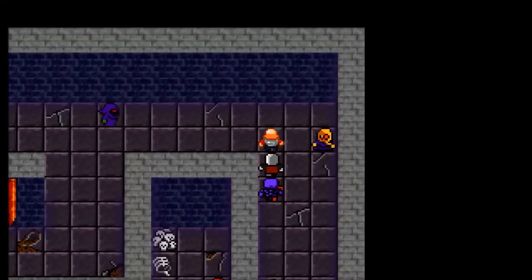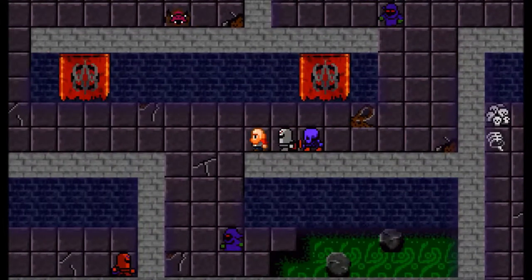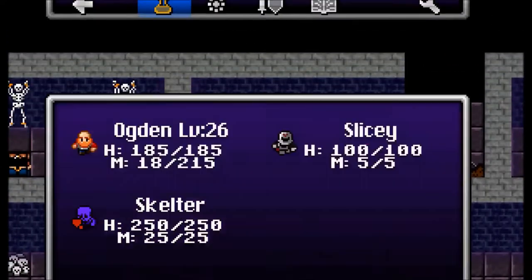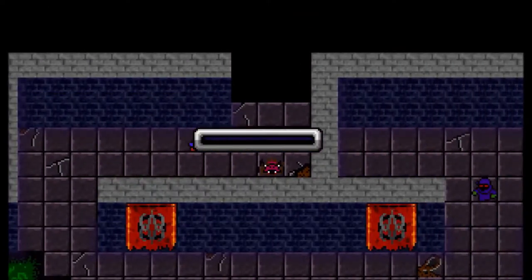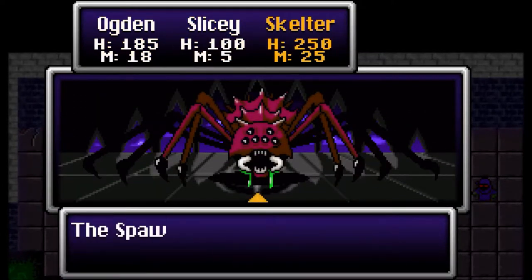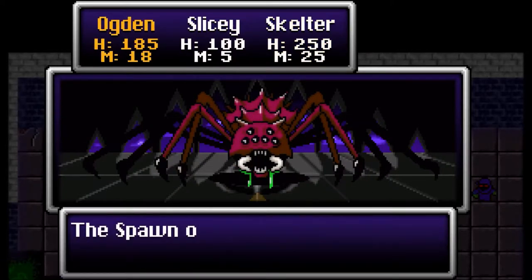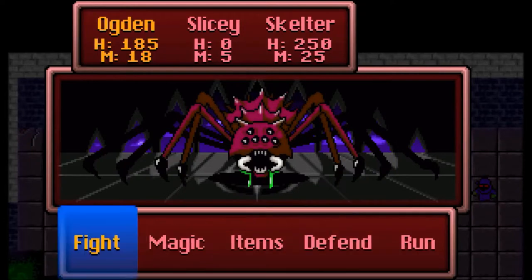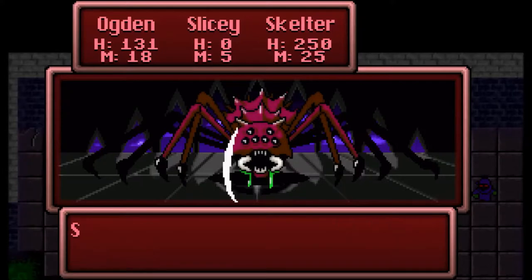I'm hating on the woodsman — if he doesn't turn out to be a bad guy I definitely need to apologize. I'm not going to fight if I don't have to. I try to avoid the spider but end up in combat anyway. This enemy picks on Slicey and kills him in one shot, leaving me with Ogden and Skelter, and we keep missing.